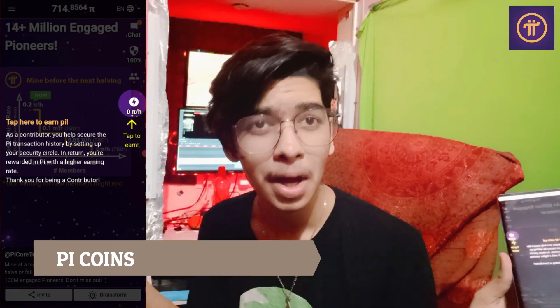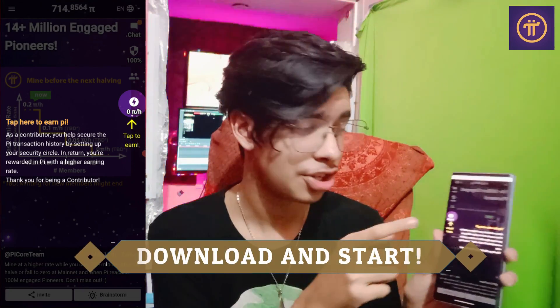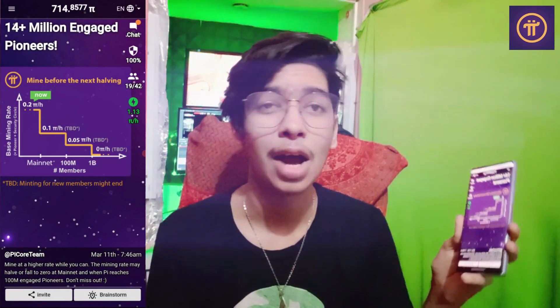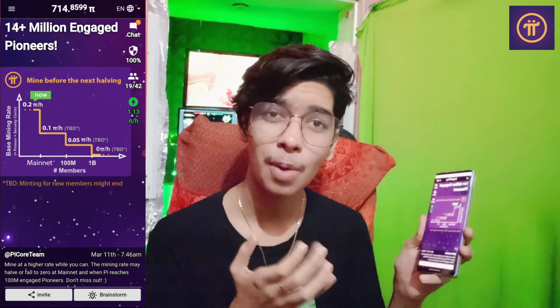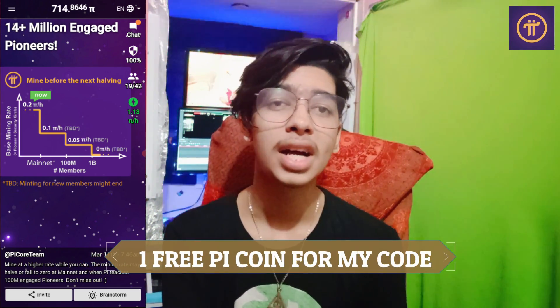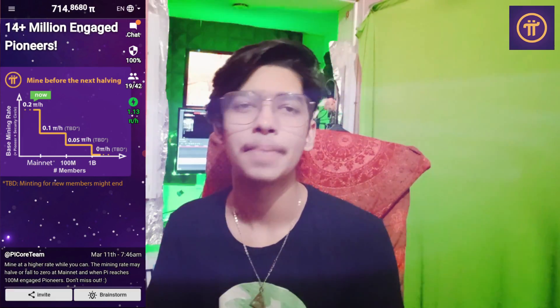Pi coin is the world's first mineable cryptocurrency that you can mine on your mobile phone. All you have to do is download this simple application and click on the mine button to start mining Pi coins. Since this application uses cloud mining, you can mine Pi coins while AFK without doing a thing, and you don't have to worry about damaging your phone. Download the app from the link in the description and use code barefoxyt when signing up to get one free Pi coin.